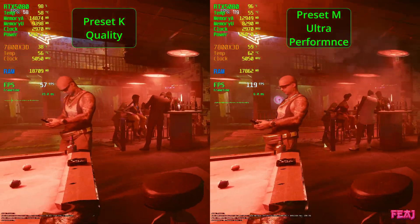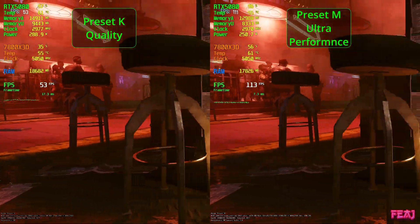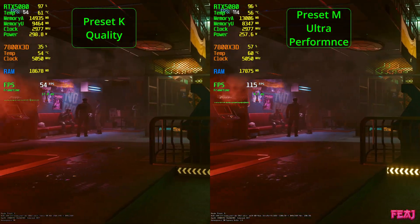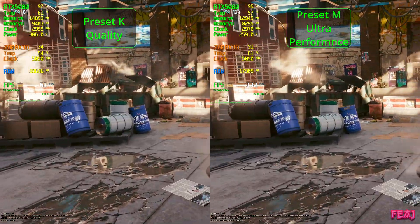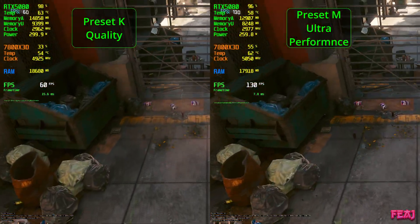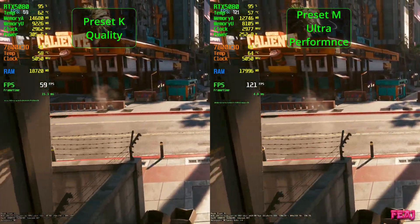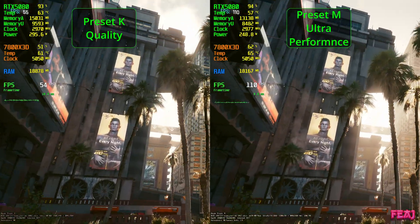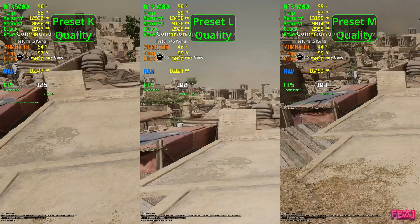Here's preset K quality and preset M ultra performance. I also noticed that preset L and M had a bit less ghosting when I was playing, but it's hard to record since ghosting isn't always present. I didn't see it at all at L and M. The ultra performance looks really nice — not as good as quality, but if you have to play on ultra performance, go for it. It's nice, sharp and crisp, and you actually gain some FPS. You can also increase the DLSS sharpness a little bit if you want it more crisp. Even at the palm trees they look pretty similar, though quality is a bit better.